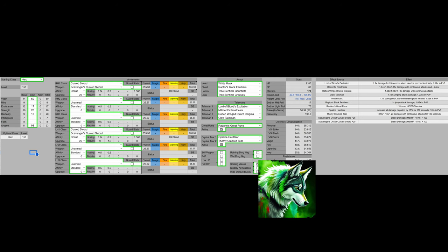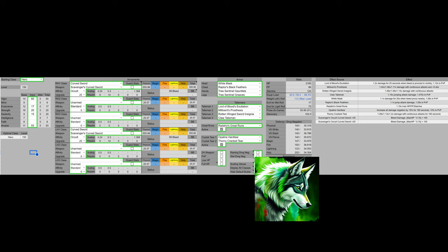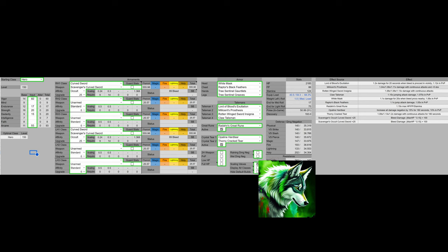For my fixed build, we're going to have 60 Vigor — that's the Vigor soft cap. There's no point going in between the soft cap as he did, and I don't really understand why he did that. For Mind, we're just going to have base Mind because we're not going to use anything that really requires it. Endurance will be 17, so we can medium roll. For Strength we're going to have 20, which is the first soft cap for Strength. For Dexterity, we're going to have 15 boosted to 20 with Millicent's Prosthesis — that's the first Dexterity soft cap. We're going to have base Intelligence and Faith, then 93 Arcane. This is past the soft cap of 80, however because we have the extra stats to spare, there is no point going with more Strength or Dexterity as it doesn't scale that well.